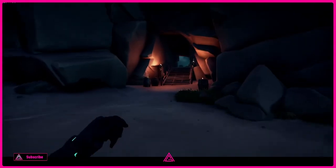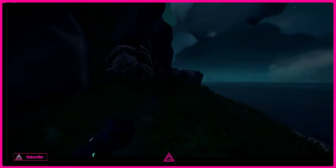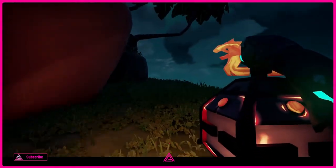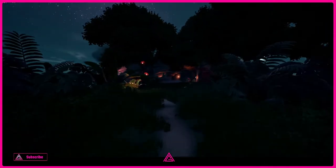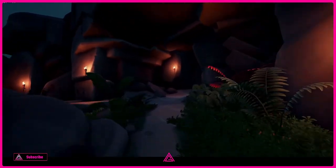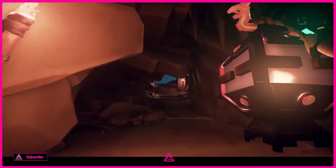You want to come through this one here, just going to go to the left and straight up. As you're coming up, you're just following the path all the way around, then you just go straight in here and up these stairs.